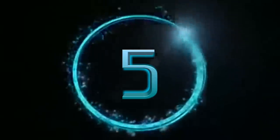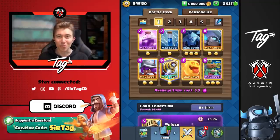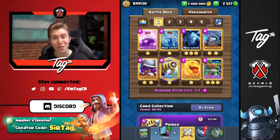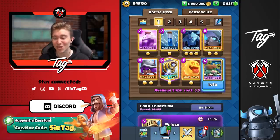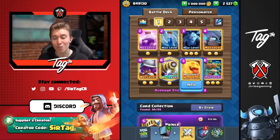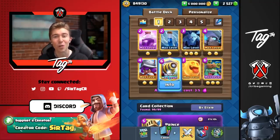Number five. Coming in at number five is Goblin Giant Sparky Heal Spirit. The main way that you play this deck is either defend with the Sparky or slow roll it in the back when your opponent pressures the opposite lane. When they do that, you go and kite your opponent's units into your Sparky with a Goblin Giant, rage everything up, going for a Heal Spirit to keep your minions and your Sparky alive, and you'll just take towers left and right.